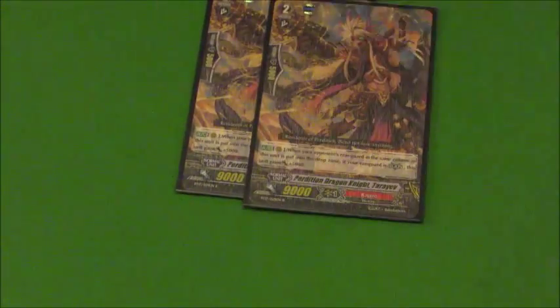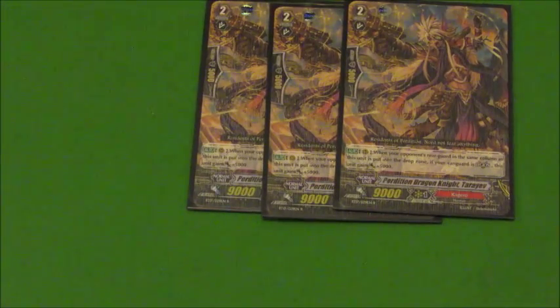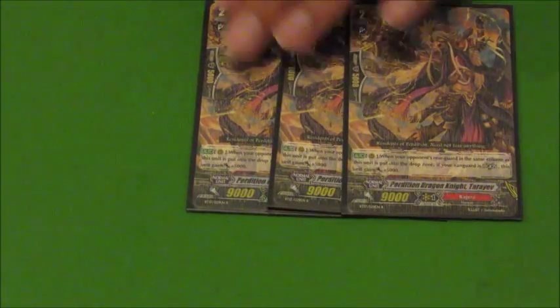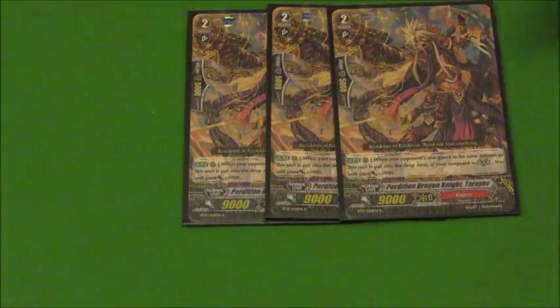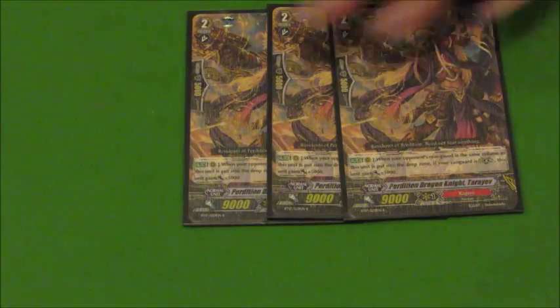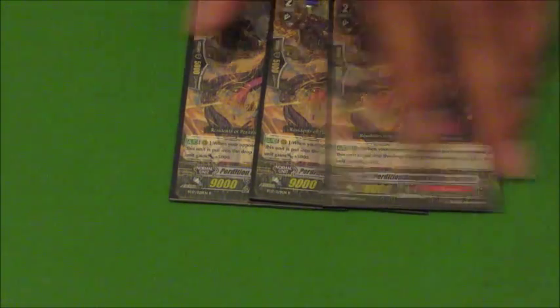Going into the Grade 2s, we run 3 of his mate. His mate's effect is if you're in Legion and something in the same column is retired, he gets plus 5000. When you ride over him to go for the late game and use his effect, you're getting a plus 10,000 when you retire a column with him, which helps you push for those numbers.